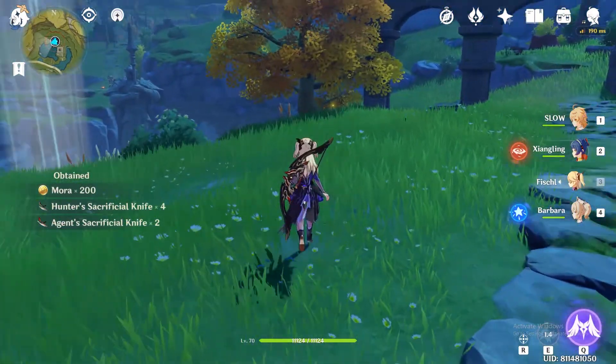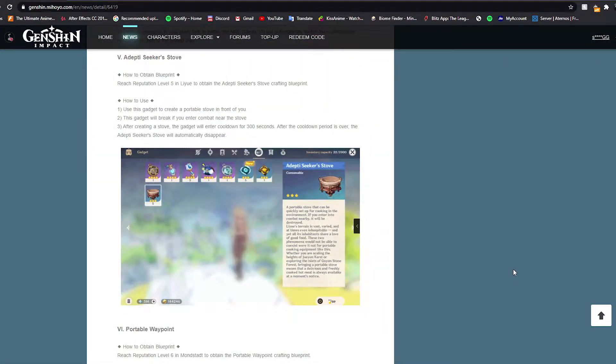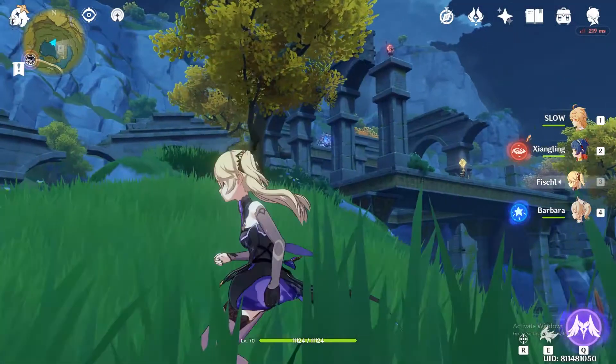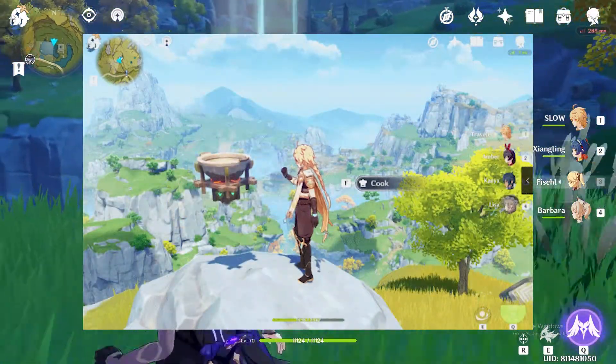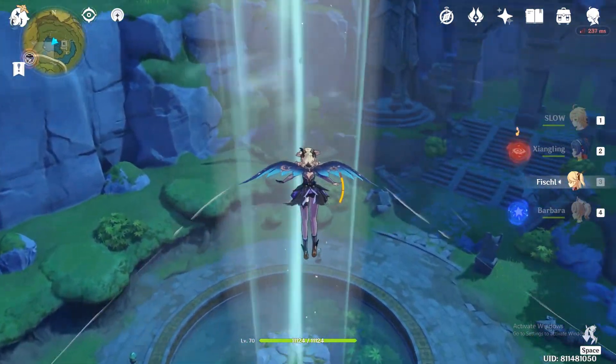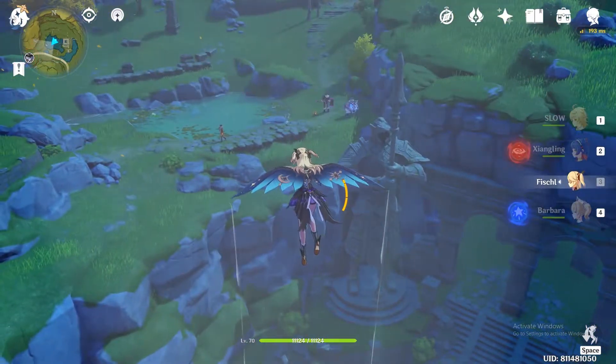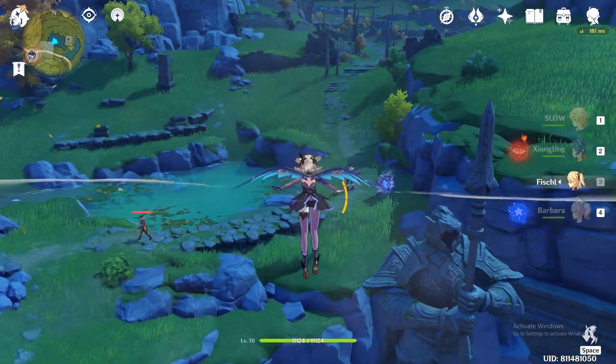Next up we have the Adepti Seeker's Stove — I'd call it a portable cooker. You can obtain this at reputation level 5 in Liyue, and what it does is let you cook food on the go. It has a cooldown of 300 seconds. Be careful though — this item will break if you enter combat, so watch out for that.